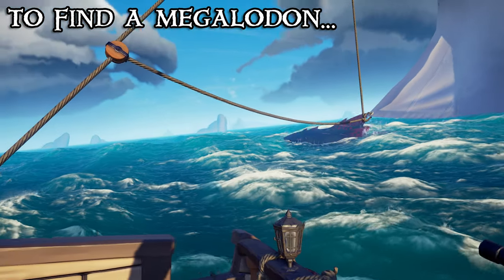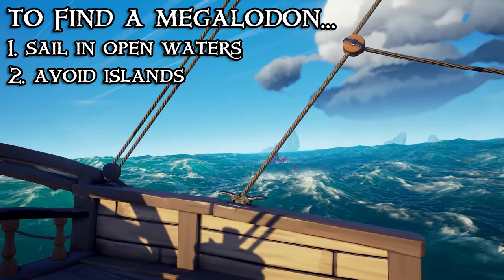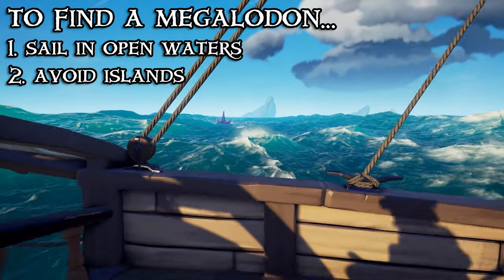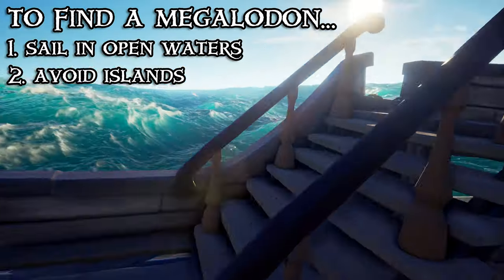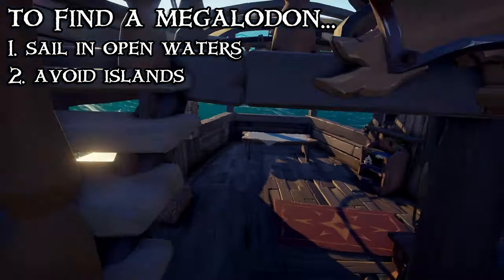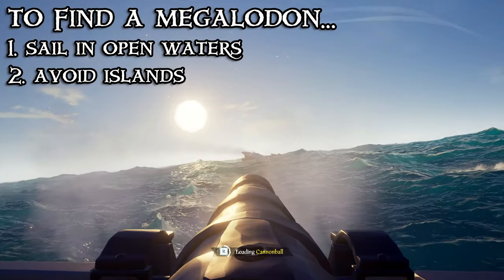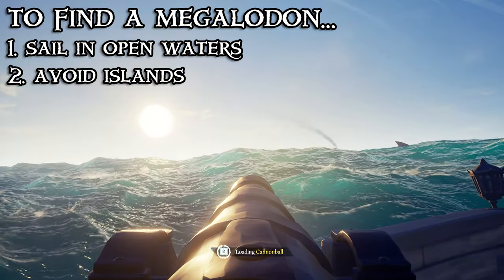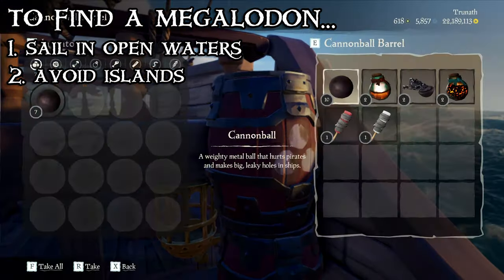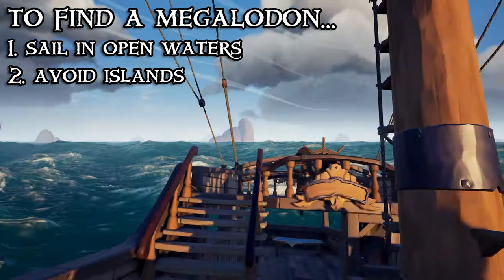To get a Megalodon to spawn, you need to be sailing on the open sea and avoid being close to islands. Megalodons won't spawn if you're near an island, and if one is actively fighting you and your ship veers too close to an island, the Megalodon will despawn. But if you're fast enough, you can try to get the same Megalodon to spawn on your ship again by leaving the island and searching for it where it first appeared. Other than sailing on the open sea, there's not much else you can do to increase the chances of a Megalodon spawning.